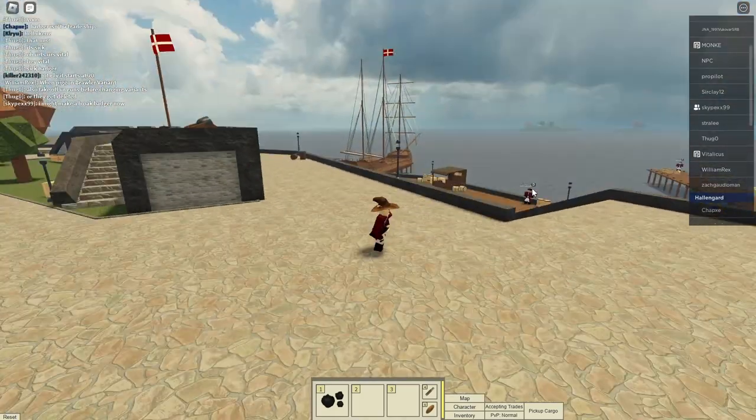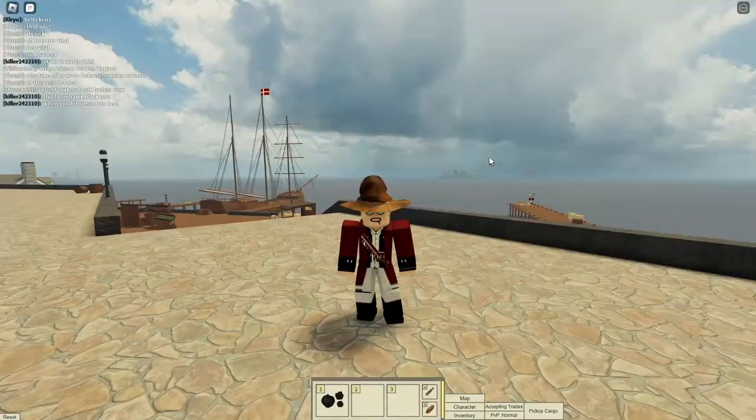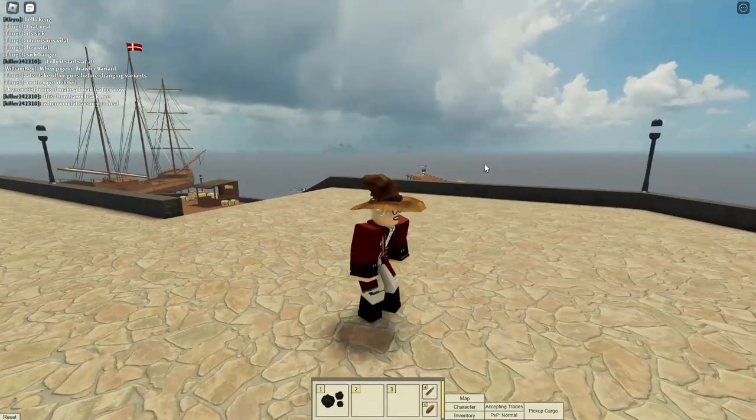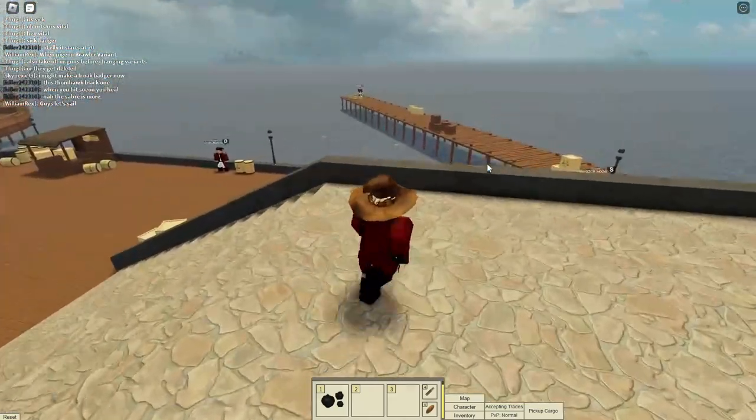There has been a Treylands update. We have a new ship variant system, we have new models, and we have some ship balances. The Badger is back. So there's a lot for us to cover today.